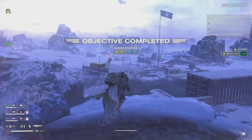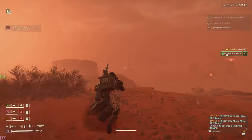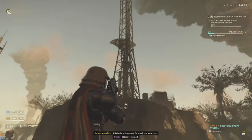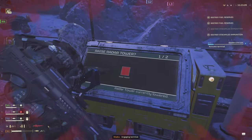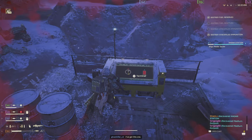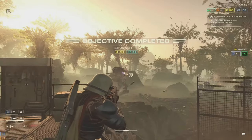Activate the Radar Station — this is an optional objective for both Automatons and Terminids. You can spot them from the dish tower in the distance. Make your way to the encampment and get to the terminal. Once you activate it, the radar tower will raise. You then need to align it — get the orange/yellow arrow inside the cone until it goes green, then activate the tower and you're done.